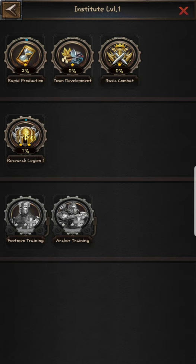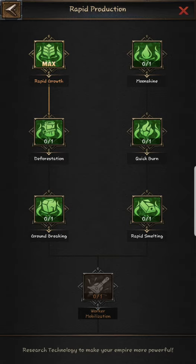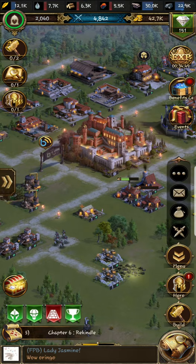For technology, your main research points are Rapid Production and Town Development — that's basically all you need for your farm. Start on Rapid Production because it's the most basic, then move on to Town Development. You don't need to research anything else.